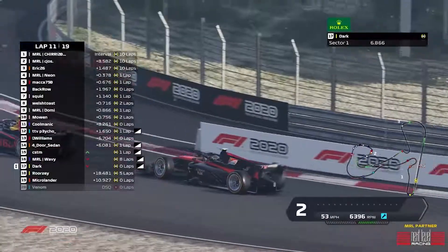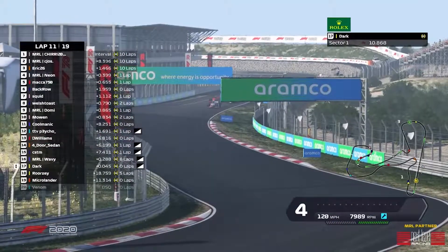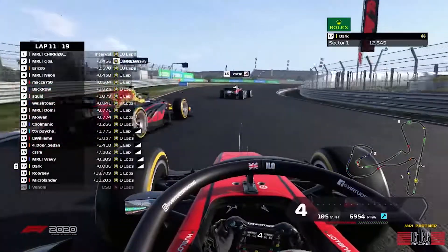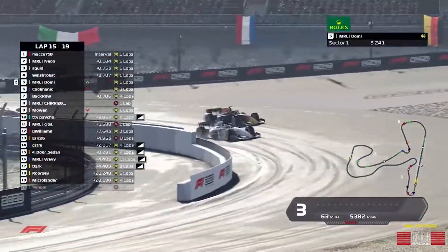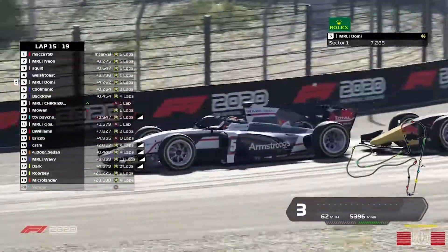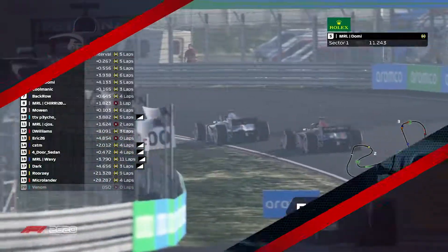Roarzy, Dark and Wavy three-wide into turn one, and Roarzy takes the pair of them. Dark and Wavy still side by side. Wavy already having done one race around here — it's costing a lot of time for this high-tech driver. And Domi and Kormelik — Domi still holding on for P5.